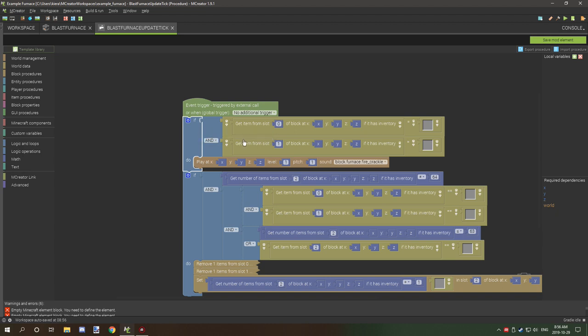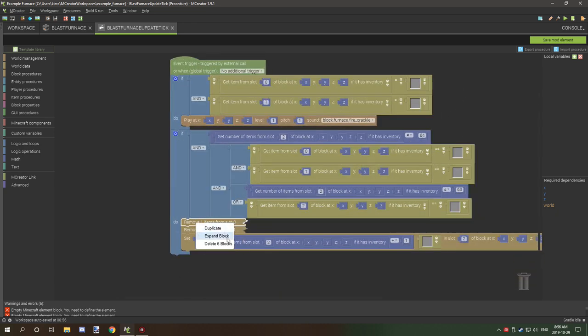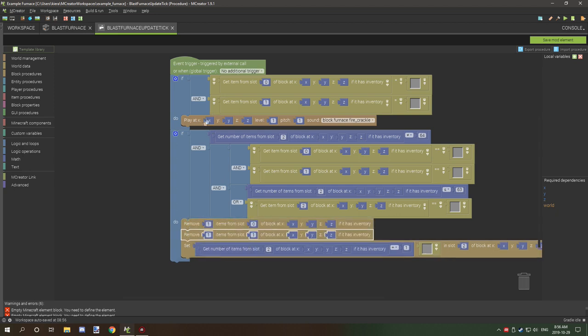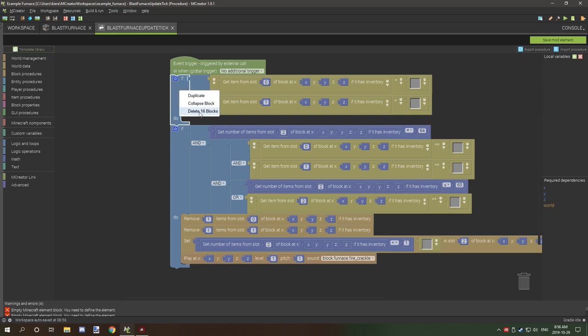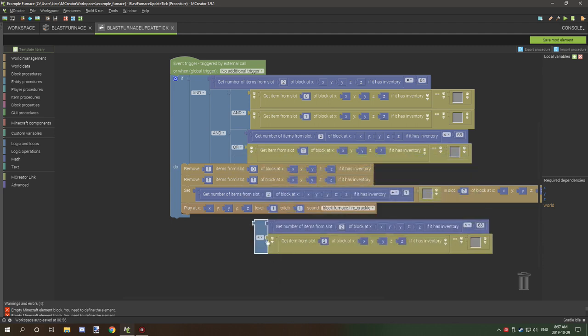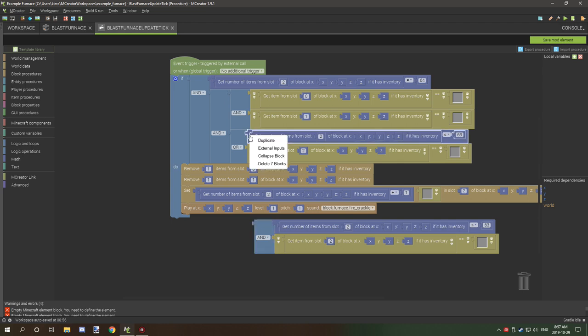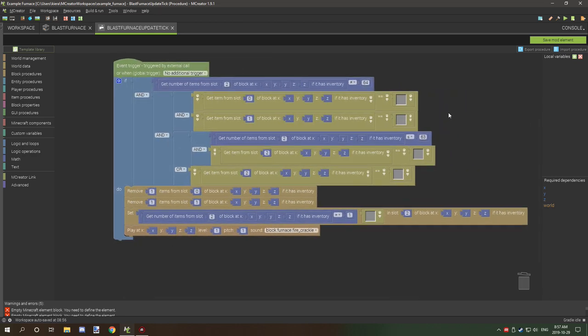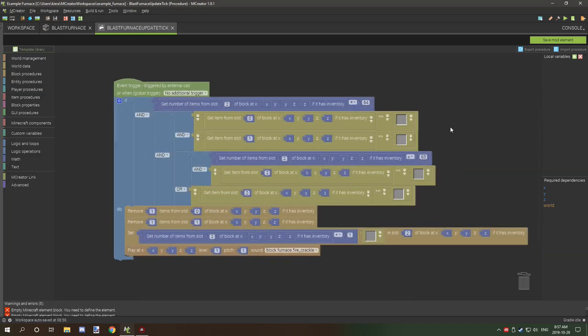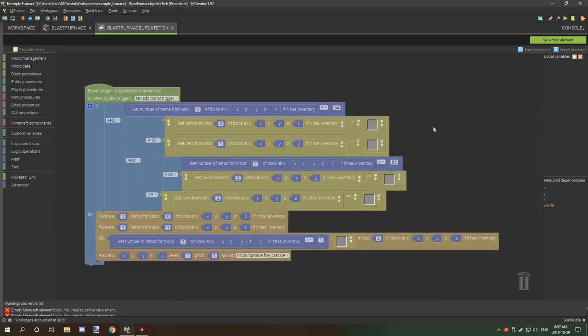I noticed some problems with multiple item selection when testing, so I'm going to fix that. Expand the code, move the furnace crackle sound down below, remove certain lines, and duplicate the key condition line. Delete the old instance and place the duplicate in the correct position. This ensures your entire procedure system for crafting recipes runs correctly.